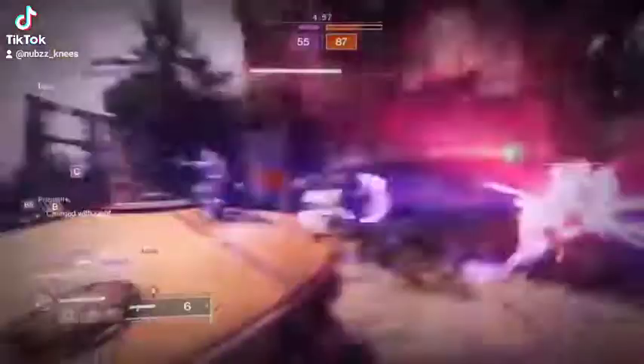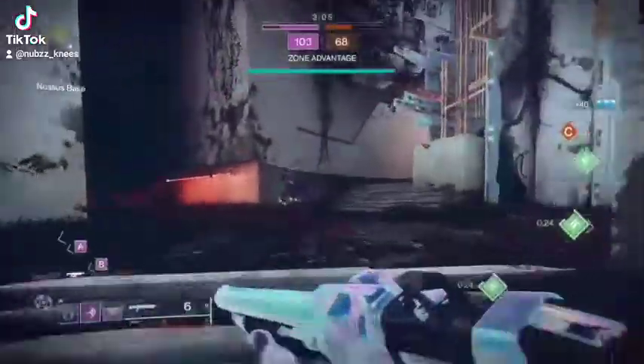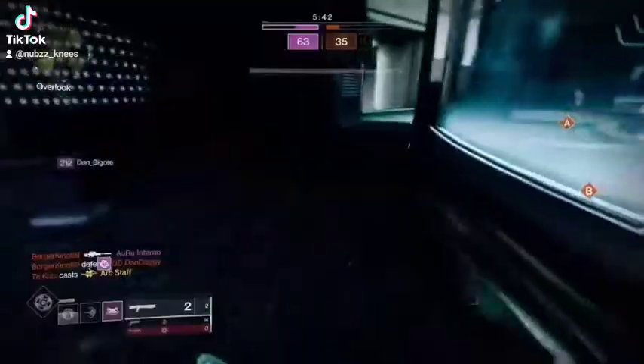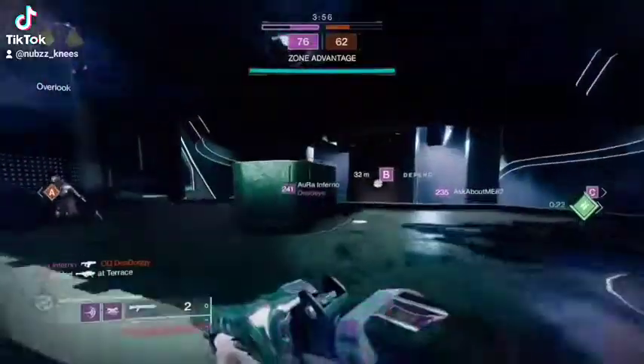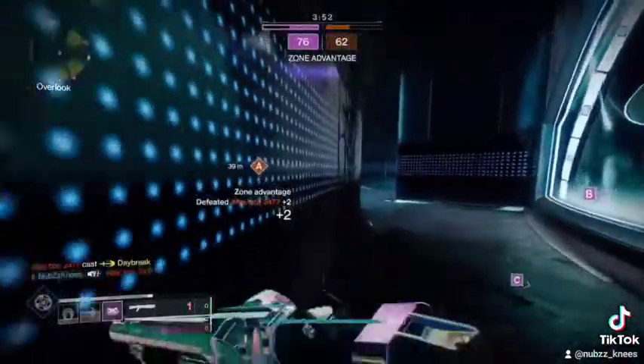After that I threw in shield bash. Shield bash doesn't hit as consistently, but it's more consistent than seismic — I don't know why, but that AOE concuss gives you more consistent kills. I'm also using Mark of the Chosen for that overshield, and the suppression is nice.